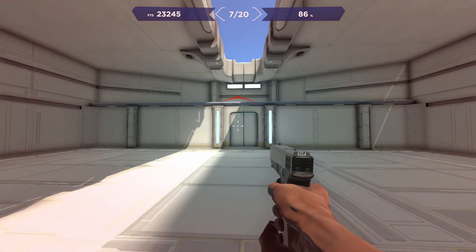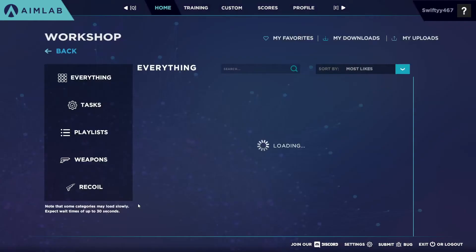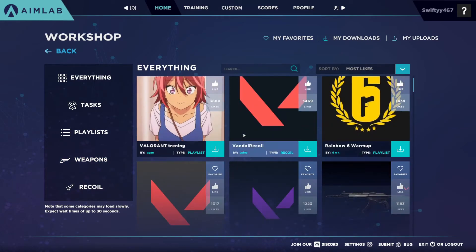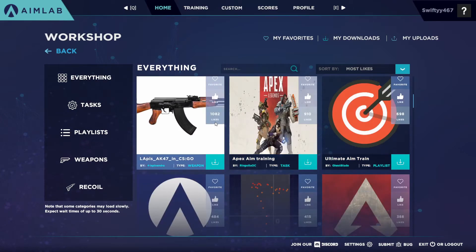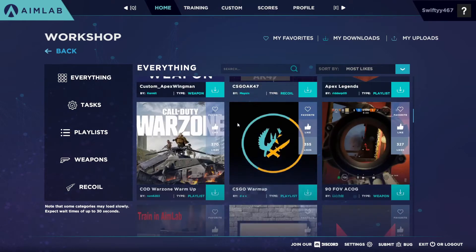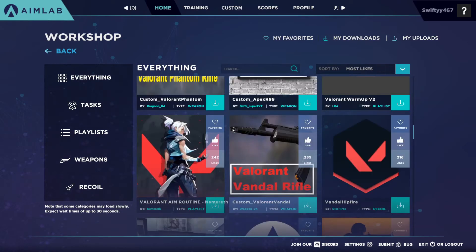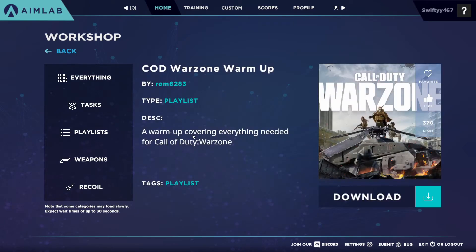The last thing worth showing is the Workshop, which is the community area. It's got a lot of maps for games like Apex, Valorant, Warzone, Rainbow Six, CS:GO, and many others — a lot of different options depending on what game you want to practice for.